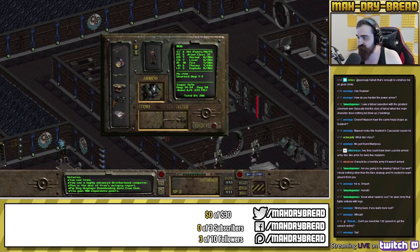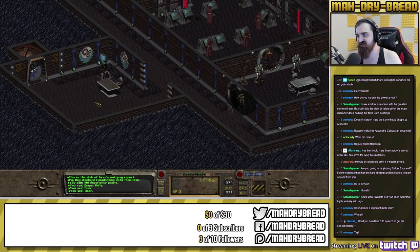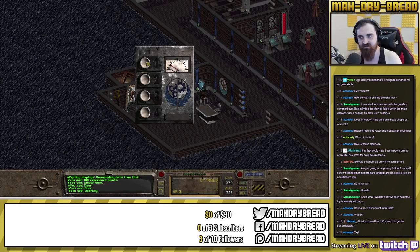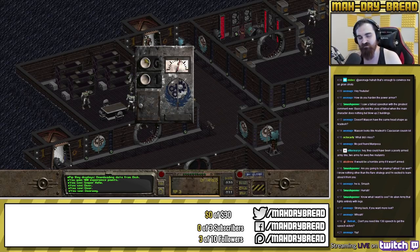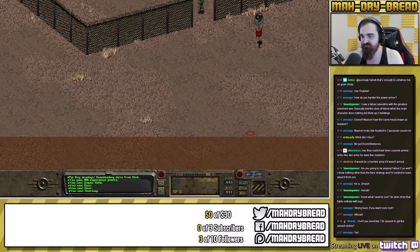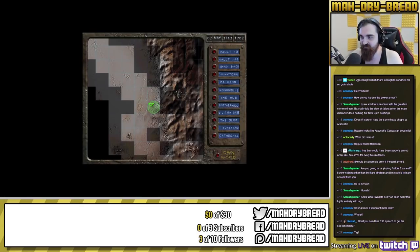Downloaded the holodisc to my Pip-Boy for 100 experience. We could go do the military base now but it's probably wise to clean up some other quests first — a bit of Boneyard content and saving the Brotherhood initiate. With this new armor and our energy weapon skill this high it shouldn't be a problem. Our outdoorsman is only 17 — can't believe we haven't had more dangerous encounters — even after reading an outdoorsman book and having Taiko teach us. Heading to the Hub.